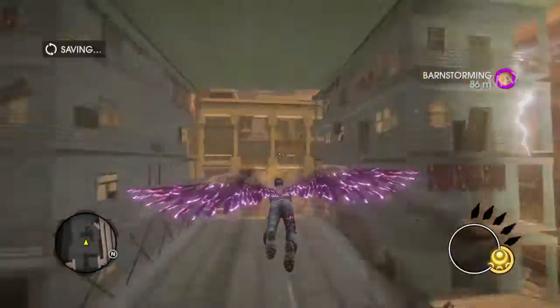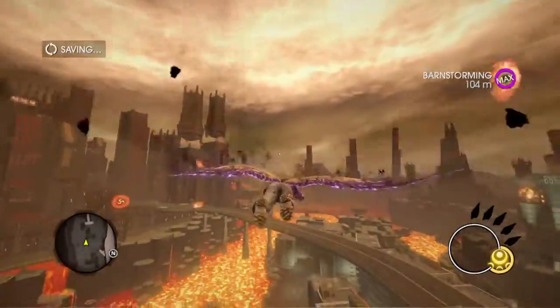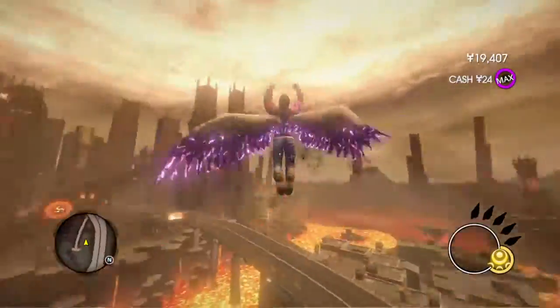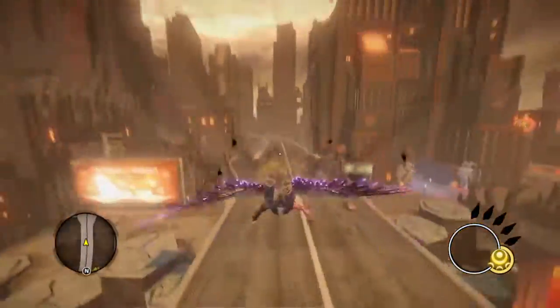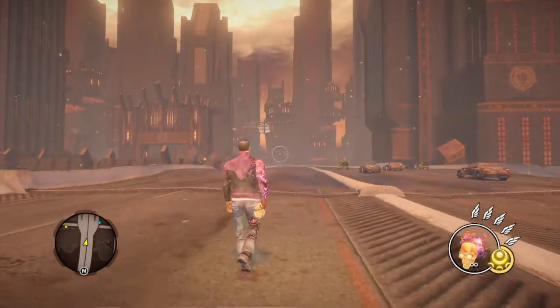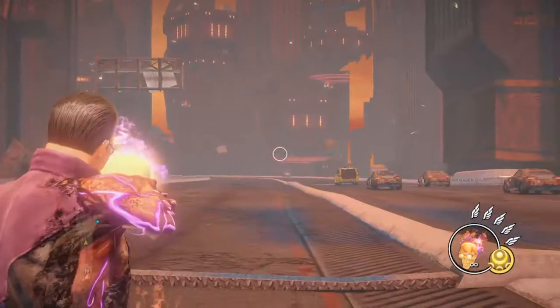What you get in this DLC is new wings that you can have, and it looks pretty freaking cool. You can do some stunts with them, whatever you want. And of course, a new weapon. Sadly, a new vehicle too.